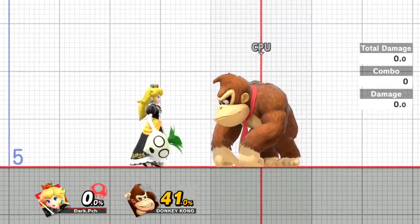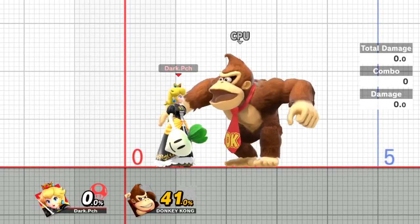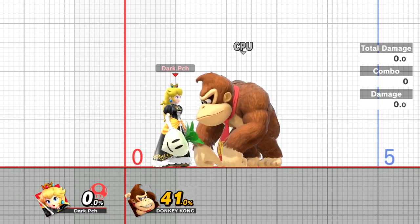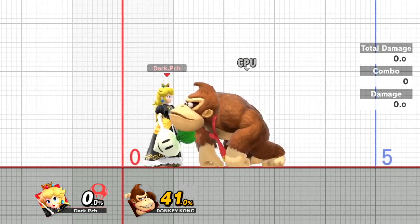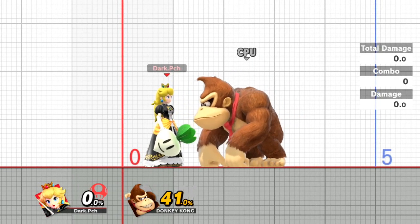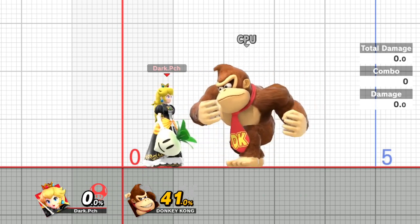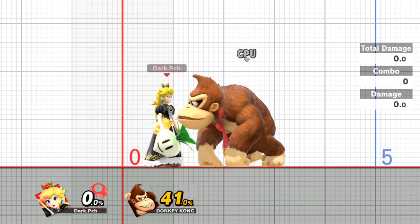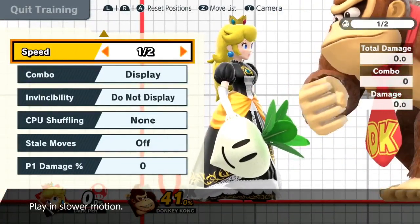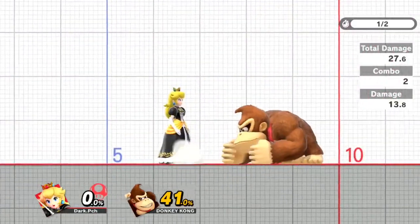For the d-air issue - for C-stick users, you are actually hitting the C-stick first before you hit Z without even realizing it. It may not feel that way but you actually are, so the d-air comes out and then you hit Z and can't get the turnip attack. You have to get the rhythm down: C-stick, Z, C-stick. Practice it and if you do it right it looks something like this.